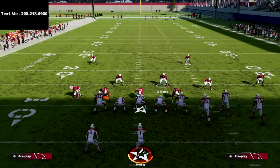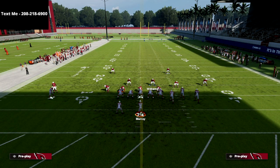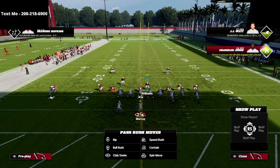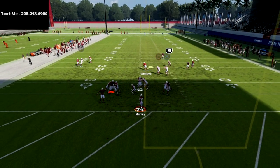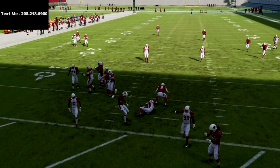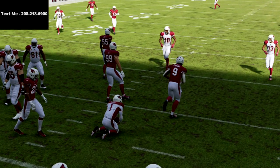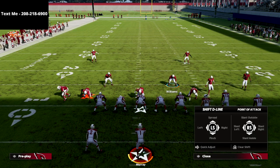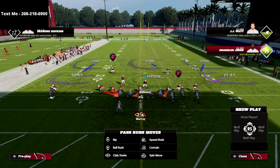Where this blitz really shines is what it does against a blocked running back or a blocked tight end. I'm going to block my running back here — we spread, show blitz, crash the line down — and watch what this does: we absolutely scream off the left edge untouched every single time when they block a running back.